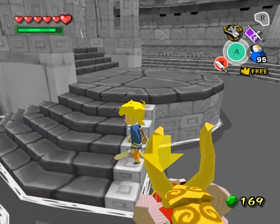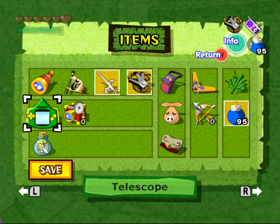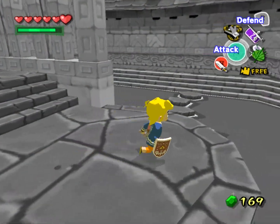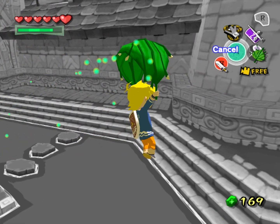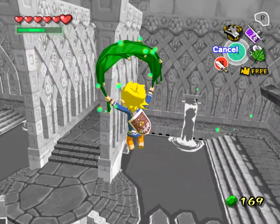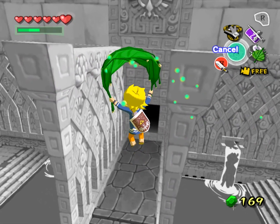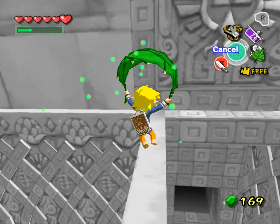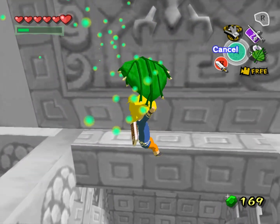With Dolphin's built-in support, that doesn't happen. Link just crouches on the ground and sits there. By using the Deku Leaf we can get a much better look at what's going on. Holding R is actually propelling us up, it's just propelling us up very little. As you can see, this isn't enough to pull Link off the ground when he's just standing there.